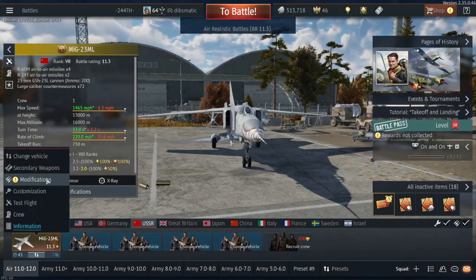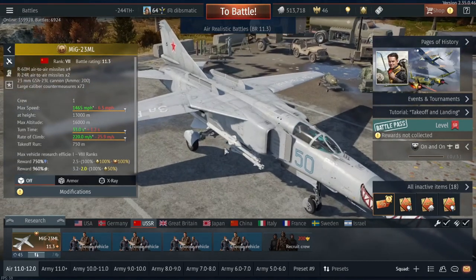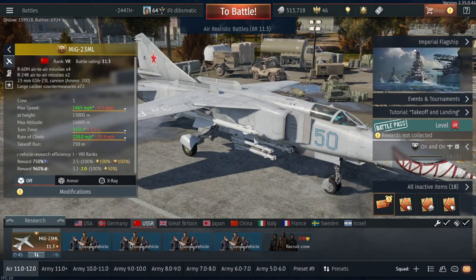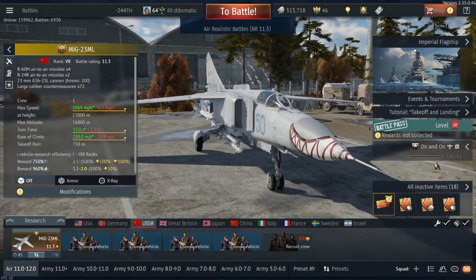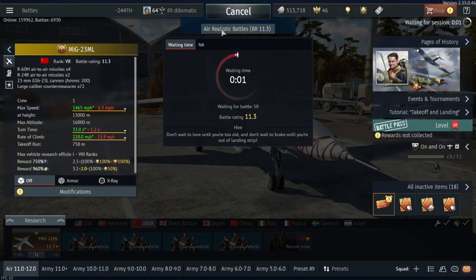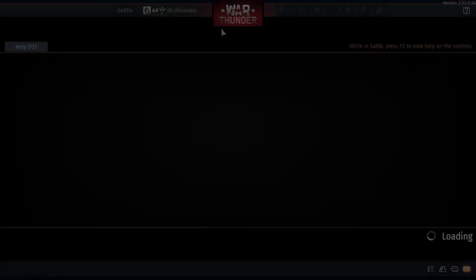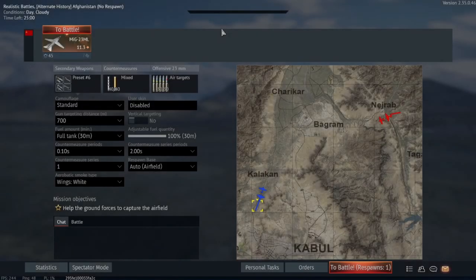Let's switch to the radar-seeking missiles, the R24Rs. Instead of being mainly IR-seeking and just slaving to the radar, these are purely semi-active radar homing. We're on the Afghanistan map now, so it's a little bit of a smaller map, which is not necessarily a bad thing. I'll change countermeasures to flare priority and make sure I'm on a full tank.